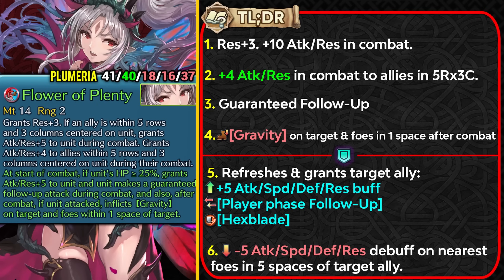She can now get a guaranteed follow-up attack, which helps since she's very slow, and she can inflict gravity status on the target and foes within 1 space after combat. This weapon refine isn't great overall, but the gravity effect is situationally useful — Plumeria can attack a last remaining unit to get the gravity status and then collect pots with skills like Regen or Satyr. Besides that, you're not really attacking with her much as a dancer.